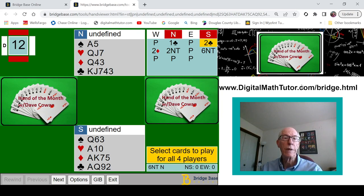I opened one club with my 13 points. My partner bids two clubs, which is inverted minors. She has 10 or more points, and it's forcing for one round. West overcalls two diamonds, and normally we play a two-no-trump rebid is a minimum balanced hand — in this particular case, a minimum balanced hand with diamonds stopped. My partner jumps to six no-trump.